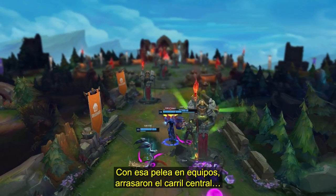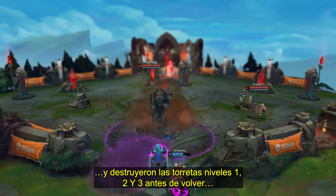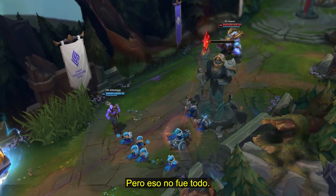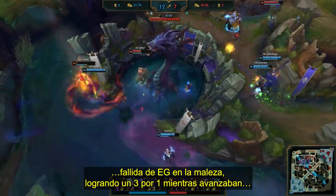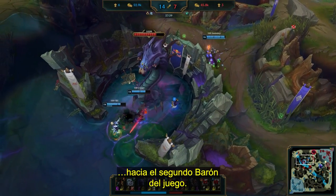With that teamfight, 100 Thieves ripped through the mid lane, destroying tier 1, 2, and 3 turrets before securing the Mountain Drake for a 6,000 gold lead. They kept their foot on the gas, finding yet another favorable teamfight after a failed EG brush ambush to make it a 3-for-1, as they went on to secure their second Baron of the game.